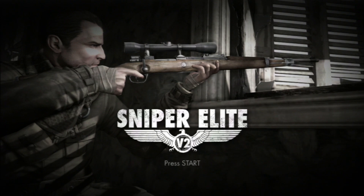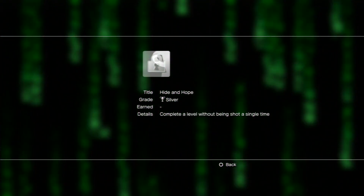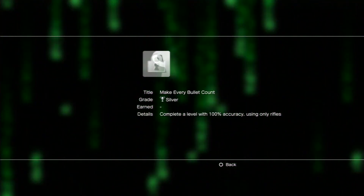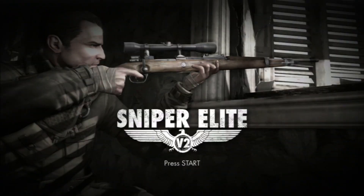What is going on guys, Snickle here, and today I'm bringing you guys another Platinum Trophy video. Today we are going to be getting the Platinum Trophy in Sniper Elite V2 for the PlayStation 3. The last two trophies I need are Hide and Hope, which is to complete a level without being shot at a single time, and Make Every Bullet Count, which is to complete a level with 100% accuracy using only rifles. I could have done this in the same playthrough, but I messed up.